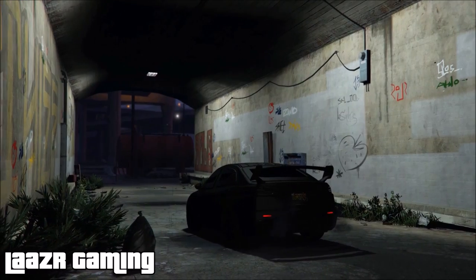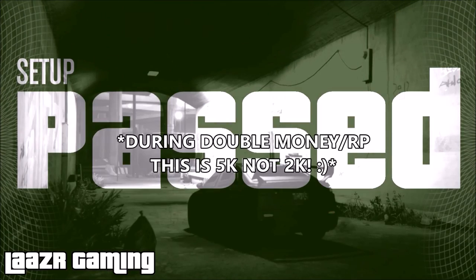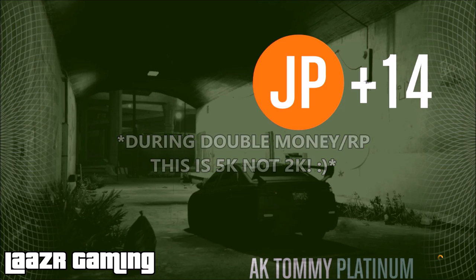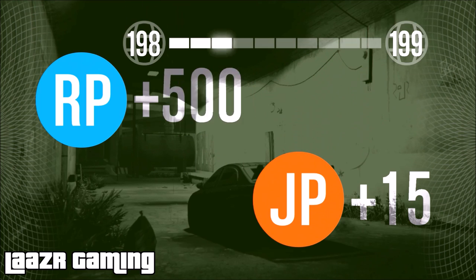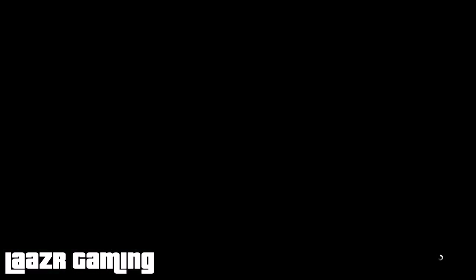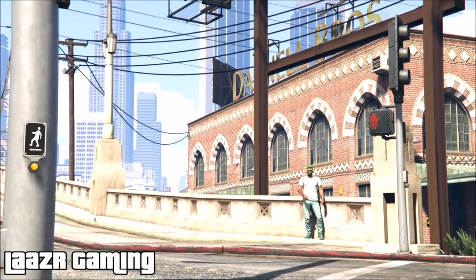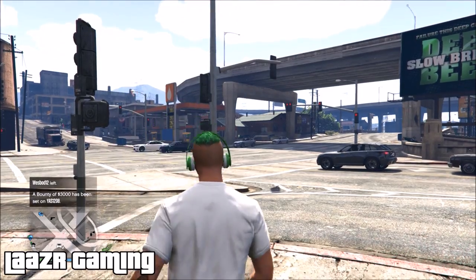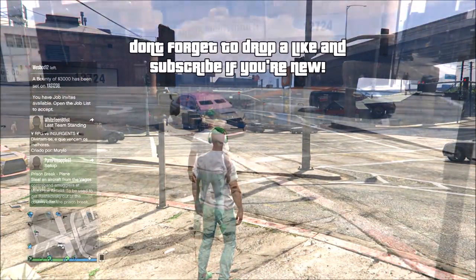Once you've delivered the Kuruma, the second setup is done and you'll receive a nice 2,000 RP — which is surprising considering that's the RP for most 15-minute missions and all you're doing here is a simple setup. Make the most of this while it's still paying out this way. You are now ready to do the final heist, which is the big payout.